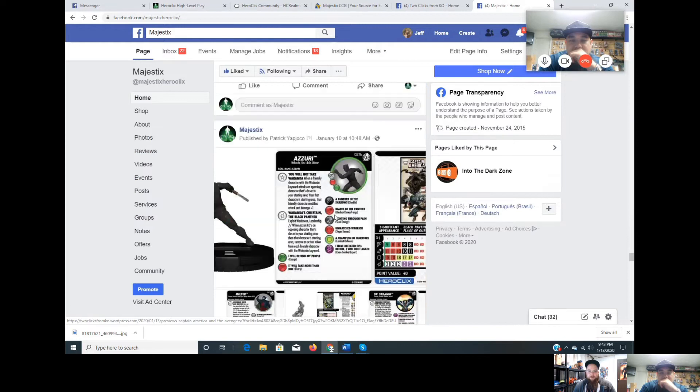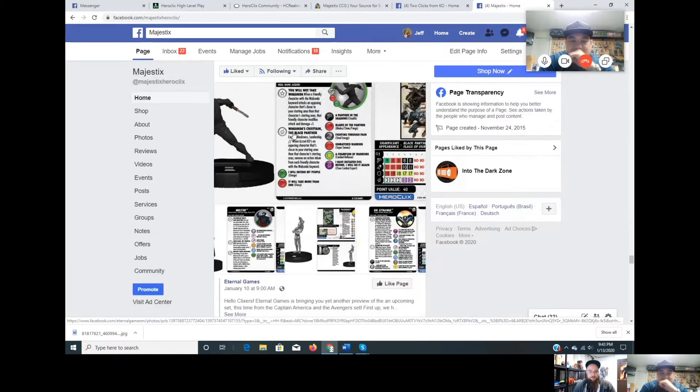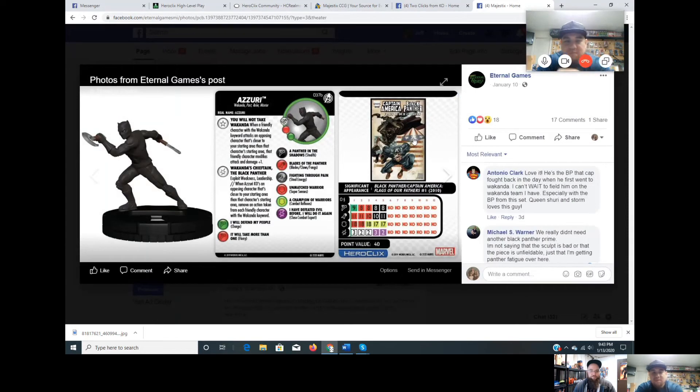Surprise to nobody: Groot is number one. Twenty points, Leadership, two pogs, Plasticity, Flurry, and three great keywords — Ruler, Cosmic, and Monster. Especially Ruler now because of Mandarin, plus he gets +1 attack and defense when adjacent. Number two is Nighthawk Prime — a Golden Age non-modern figure still showing up. Nighthawk appeared multiple times this weekend too.